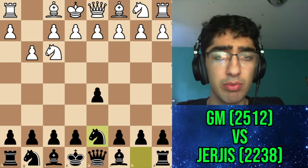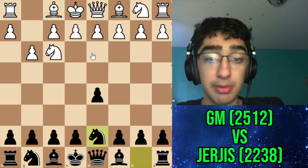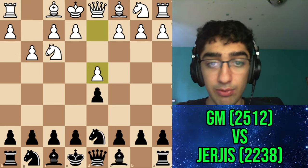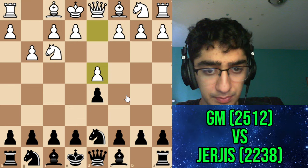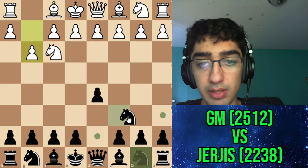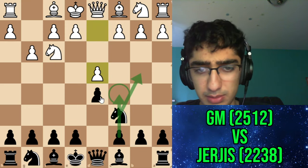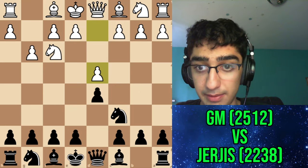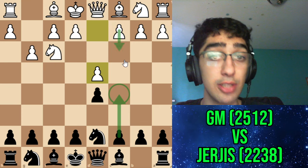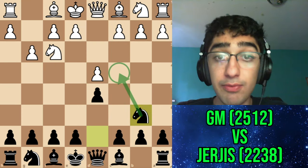I went for Nd7, which is really trendy recently especially at the top level. There have been a lot of games here. I thought maybe my opponent might go Bg2, in which case after e5 I've equalized. But instead he went d4 with the idea to stop e5. The idea with Nd7 is I want to play e5, but the knight generally doesn't want to go to c6 because of d4. So I went Nd7, then Nb6 to stop his c-pawn from moving.